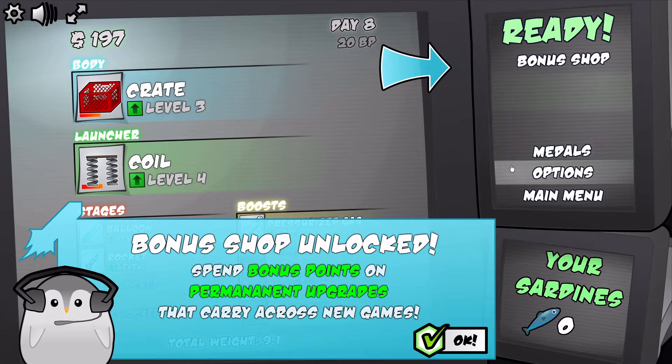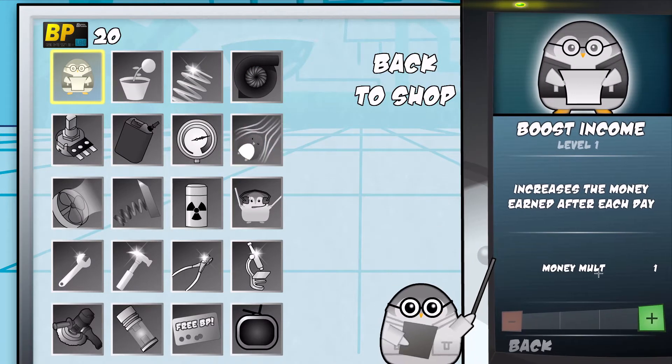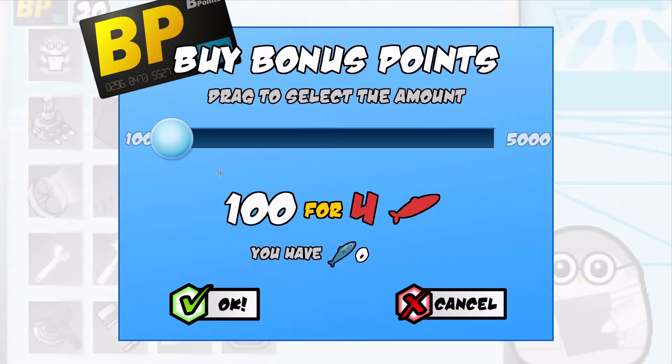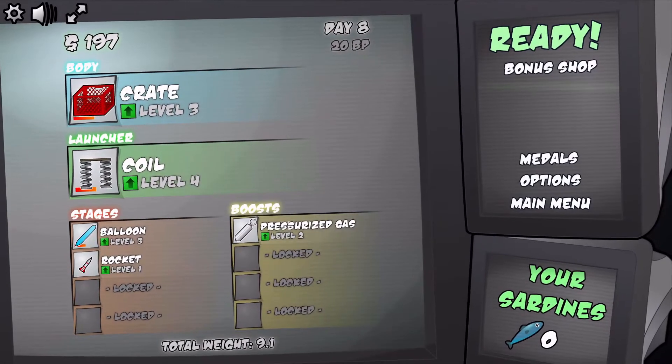Oh, I like it! Bonus shop unlocked — spend bonus points on permanent upgrades that carry across new games! Oh, it's quite cool! Boost income, money interest — that seems quite good. 100 BP and we've only got 20. I don't think we can afford anything — it's rather unfortunate.